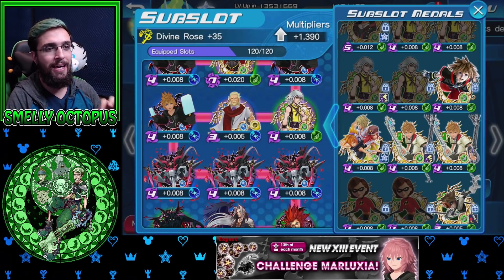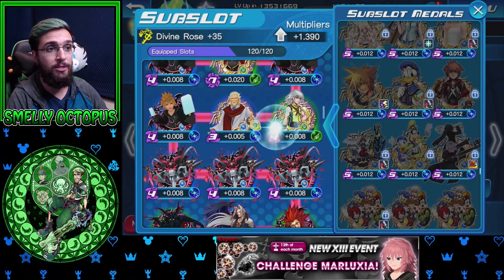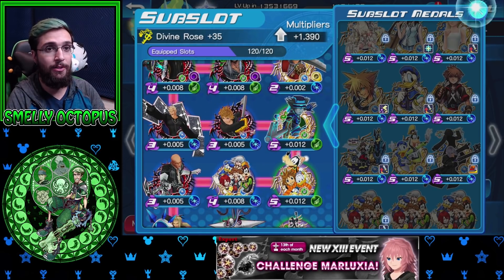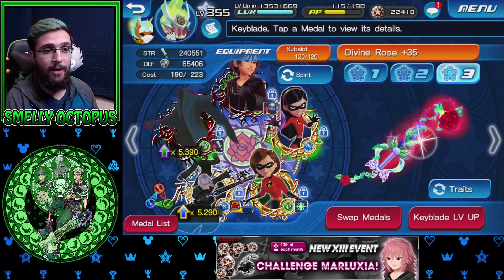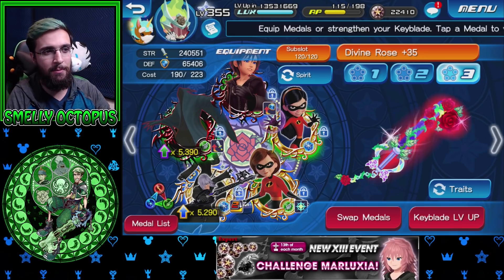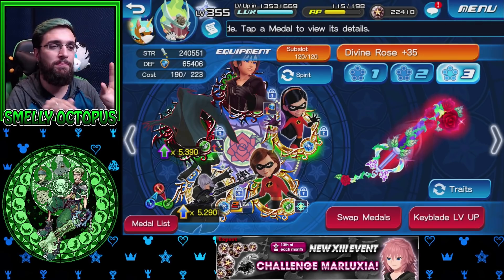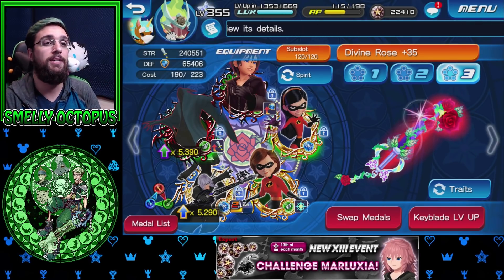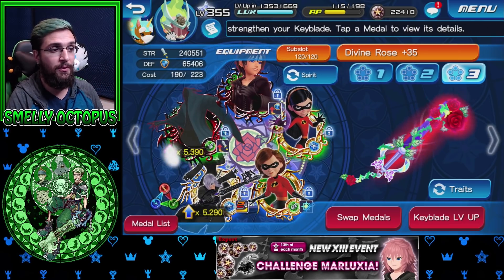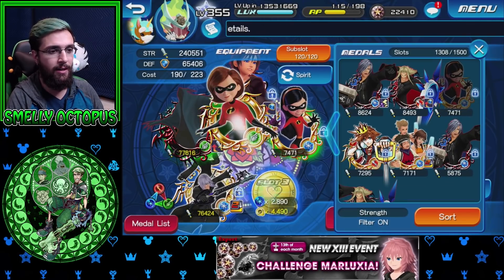Go to your sub-slots and make sure you go through every speed and magic medal that you have and put the best ones into your sub-slot. This is my main account — this Keyblade's kind of ridiculous. I'm at a 1.390. I'm no means a whale; I bought VIP maybe once a month, maybe once every two months. I've been playing for 940 days. With all my sub-slots plus the booster, I'm sitting at 5.3 to 5.2 multipliers, and the others are in the 4s.